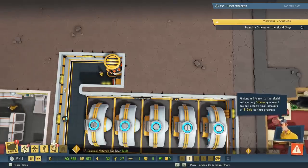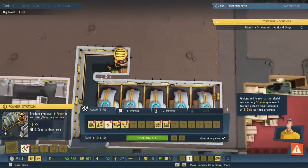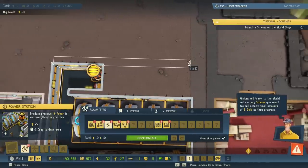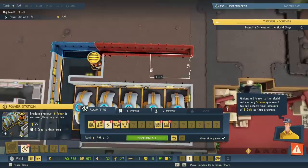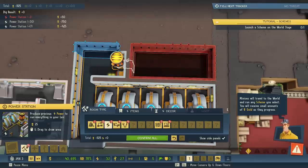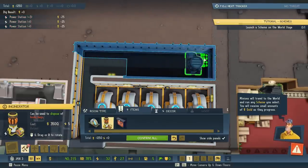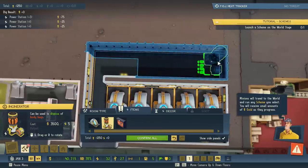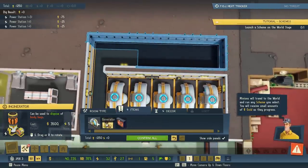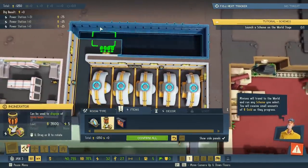Minions will travel to the world and run any scheme you select. You will receive small amounts of gold as they progress. Nice. We'll put our backup generator back here so enemy forces can't get to it. Let's move this thing a little bit. Put that back here. What does the generator look like? Oh wait, we already built one. I built a few of those. We'll move this again.